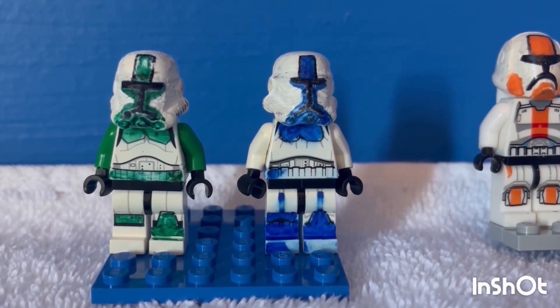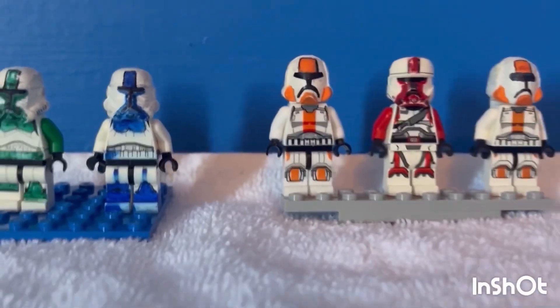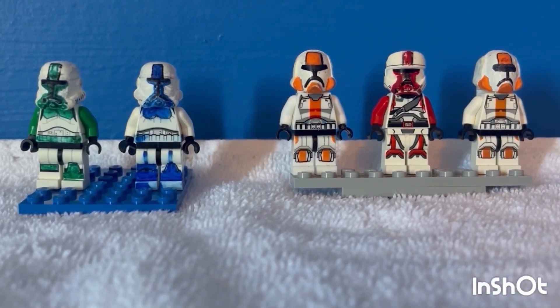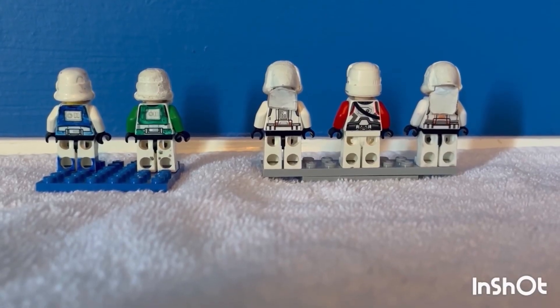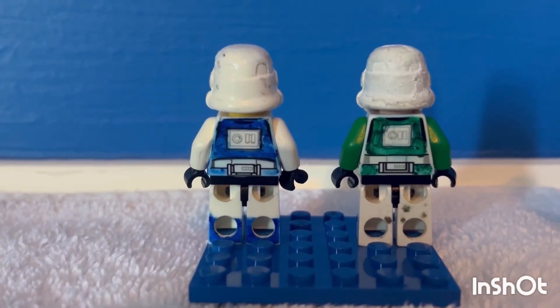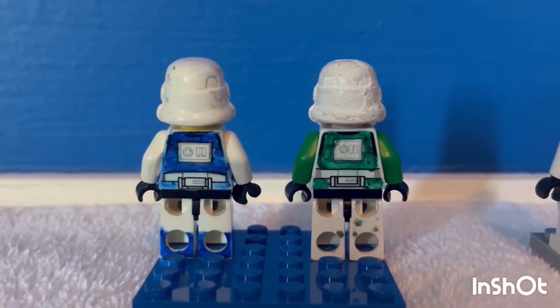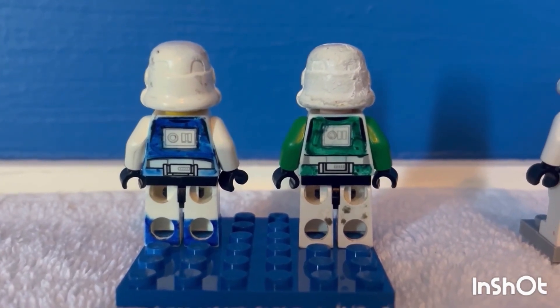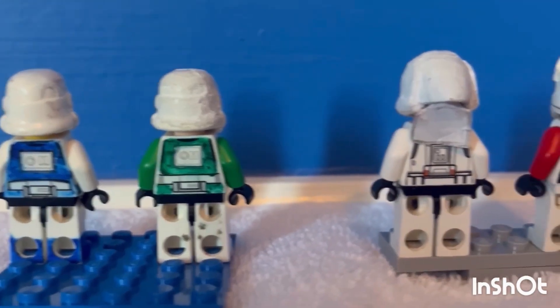I'm going to show you all of them individually. This is what they all look like together. Here's what they look like on their backsides — look at them closely. You can see that Commodore Miro has the same back printing as the green one, but she's the only one who has back printing on the back of her legs.